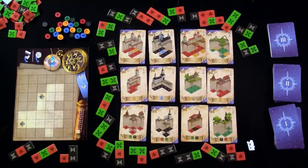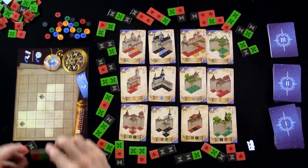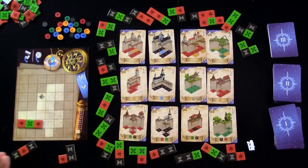The way it works is, on your turn, usually you will take one of the three tiles you've got in your own personal queue. These represent the magic that the queen is out there collecting. You'll take one of these magic tiles and deploy it on your board and use it as a template to actually put these little individual magic tiles out.